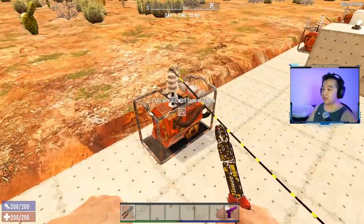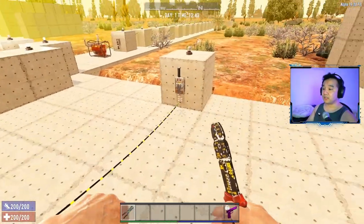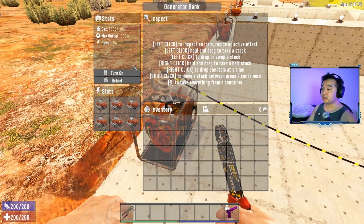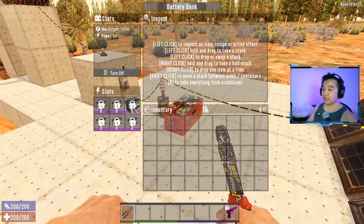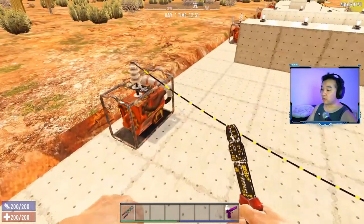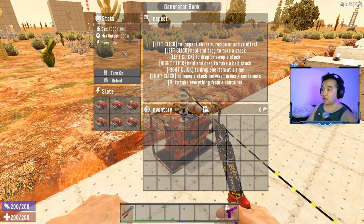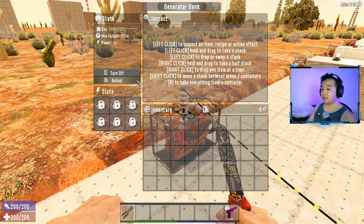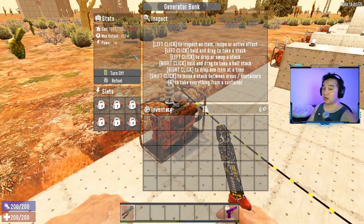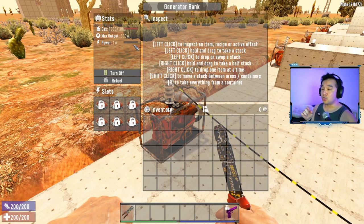Personally, I prefer generator banks. Generator banks need fewer connections - you don't need the solar bank or the battery bank. They produce 300 watts and only use engines, which have no durability. Whereas the battery bank requires you to constantly maintain and recharge batteries. With the generator, just use engines, turn it on, refuel it, set it and forget it. How fast it drains depends on how much you're powering.